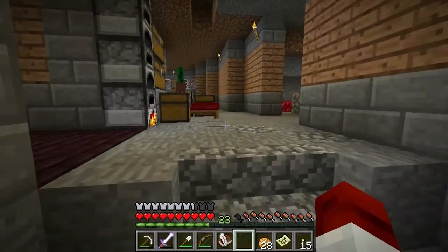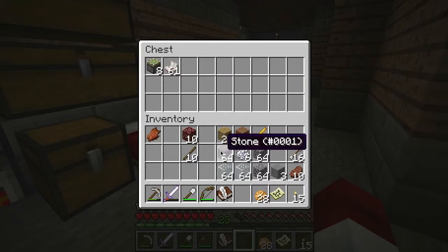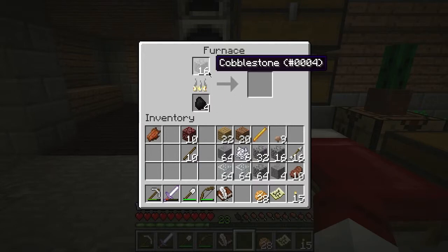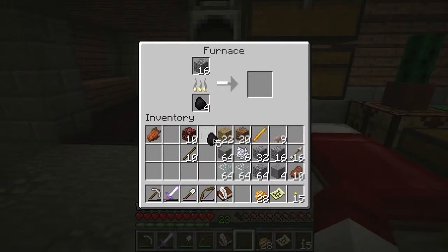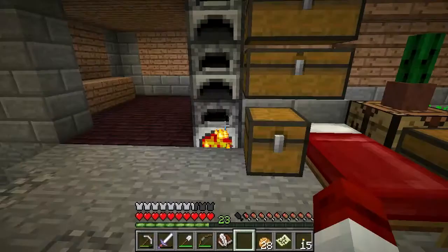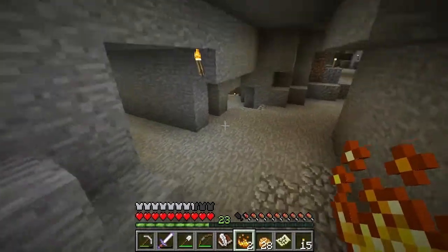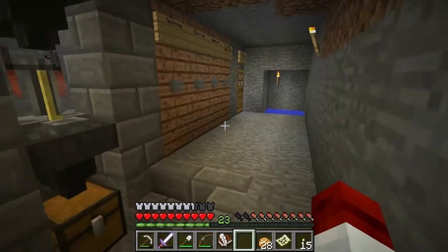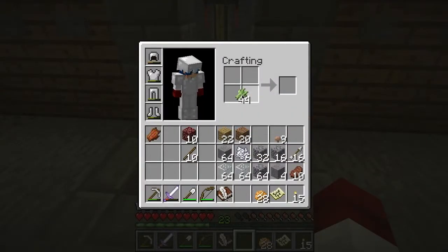I have some materials already gathered up. I have quartz because we're going to need to use comparators, and also some sticky pistons. We also need smooth stone to make some stone pressure plates. I was in the nether already just gathering the quartz, and I just stopped by the blaze spawner and took a look at it. It's in a pretty good spot for us to make a farm — it's not too out in the open, but it's not too blocked in where it's a pain to make a farm. So that's pretty ideal.